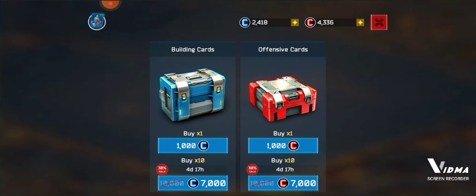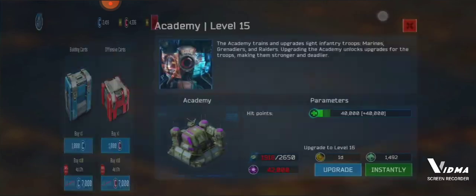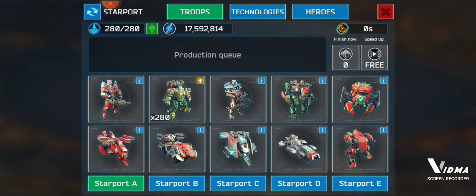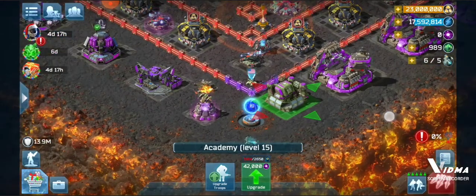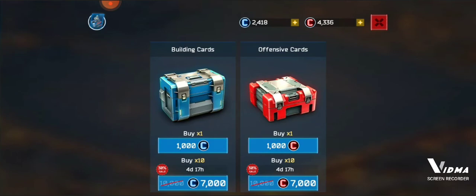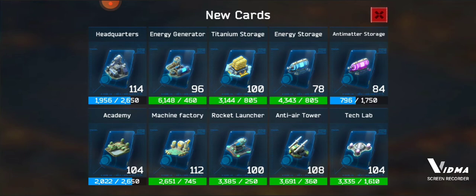I got my greens, my troops. I want to get my Grenadiers to level 14, but Academy level 16 is required. The Academy is a building, so I hit the building card again and there you go — I got 104 more. You get a whole bunch of cards for one card purchase, which is pretty good.